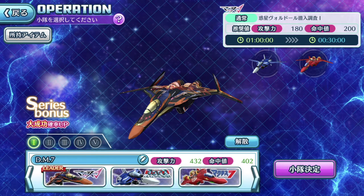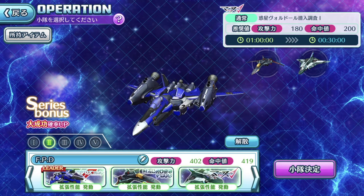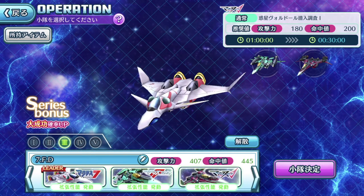Before I move on, let me tell you about the team names I've set up. This one says DM7 — the initials refer to the Macross series each team is from. D stands for Delta. I went with M for SDF Macross because it's the first Macross franchise — Super Dimension Fortress Macross. And 7 is straightforward — Macross 7. So P stands for Plus, and F stands for Macross Frontier. That's the naming convention for the 5 teams.